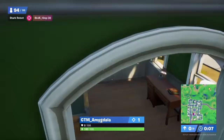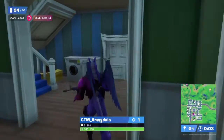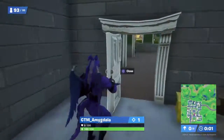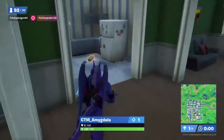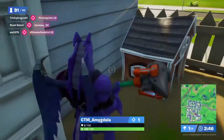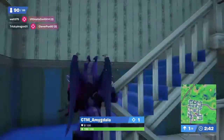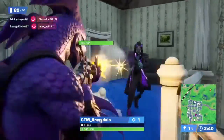As we can see here, Pleasant Park has now changed to Doom's Domain. Dr. Doom is now the boss in this area and there are some new structures and a larger building to the side that I will get to in a second.